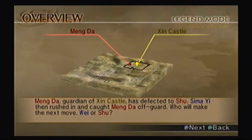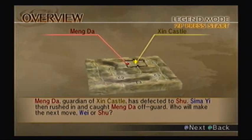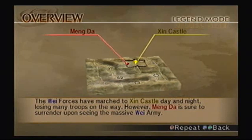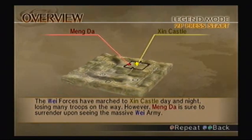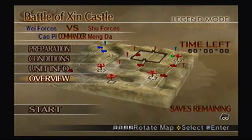Mangda, a guardian of Sheen Castle, has defected to Shu. Sima Yi then rushed in and caught Mangda off guard — who will take the next move, Wei or Shu? The Wei forces have marched to Sheen Castle at night, losing many troops on the way. However, Mangda is sure to surrender upon seeing the massive Wei army. I will surely die before I finally get this item — it took me so long. And one practice run I actually succeeded, weirdly enough, and that was the only time I wasn't recording. So let's get started.